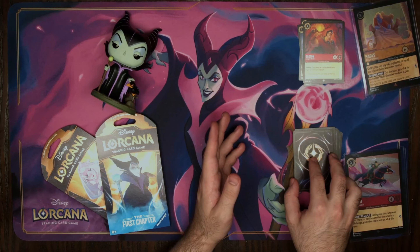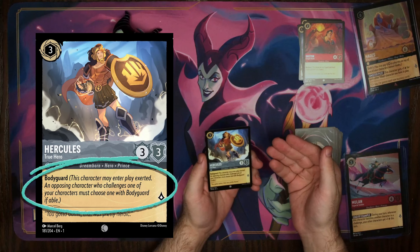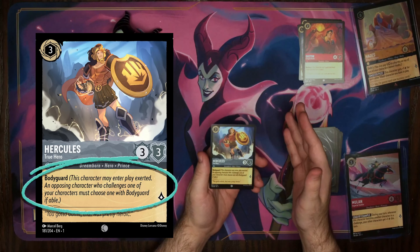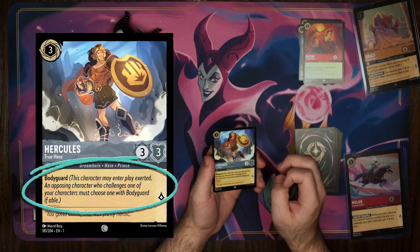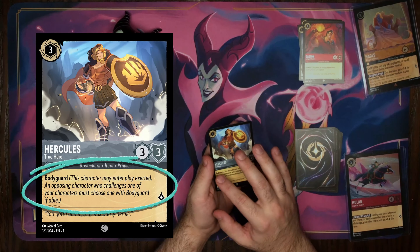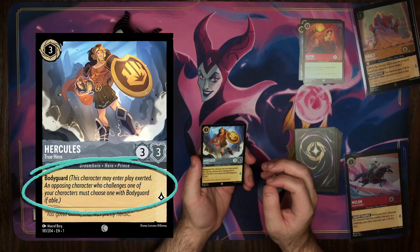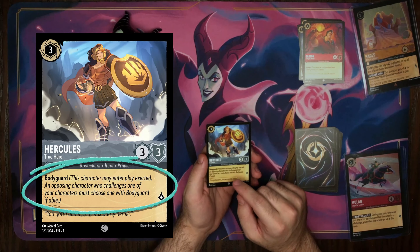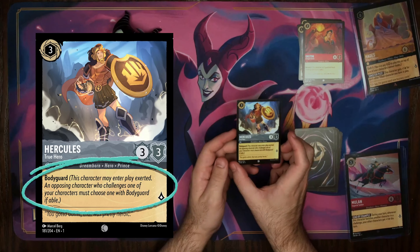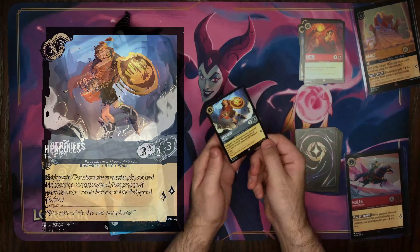The next ability is Bodyguard. We have our True Hero Hercules here. What Bodyguard does is, when an opponent challenges one of your characters, they must target the Bodyguard first — but they have to target the Bodyguard if it's exerted. They can't do it if you don't do anything with your Bodyguard. That's why, specifically for Bodyguards, when you play them, you can have them start exerted — sideways — so that way they can start protecting your other characters right from the get-go.